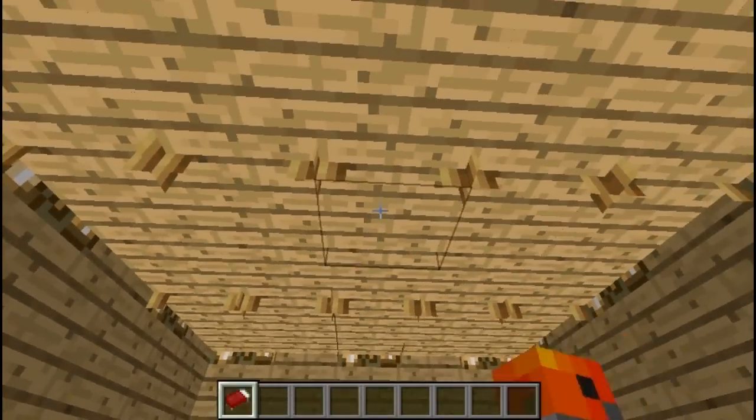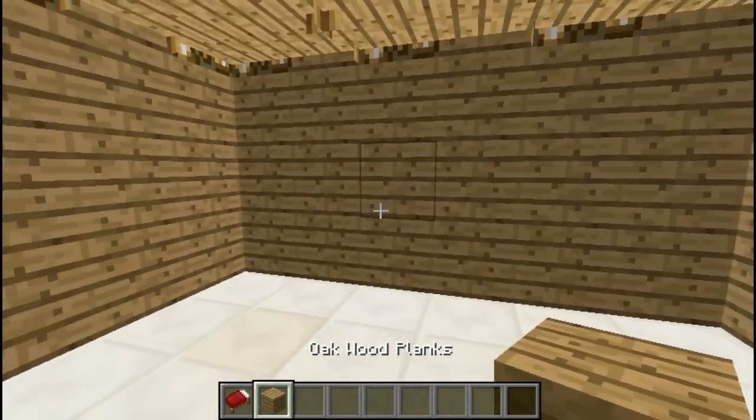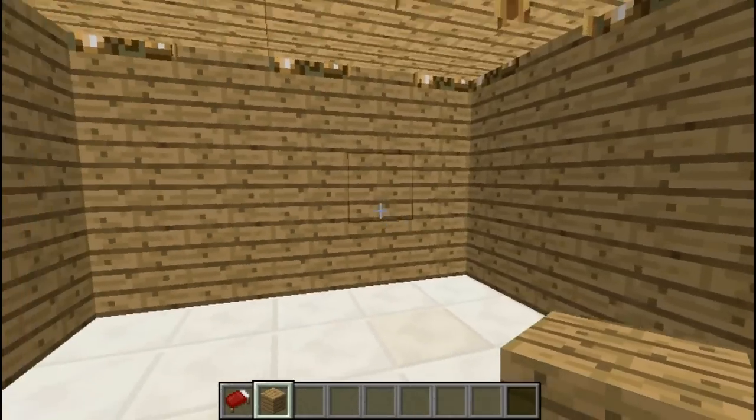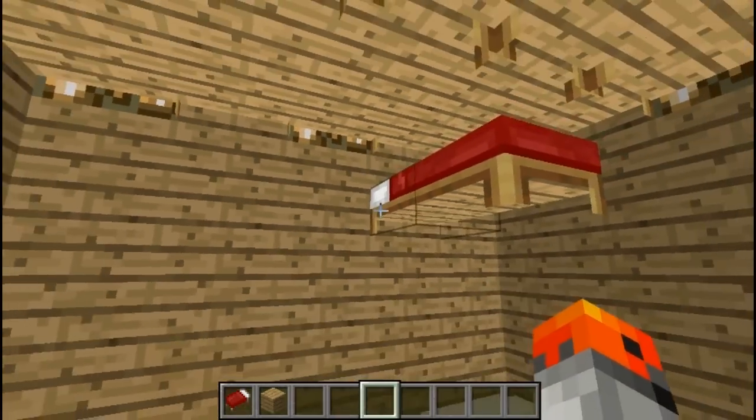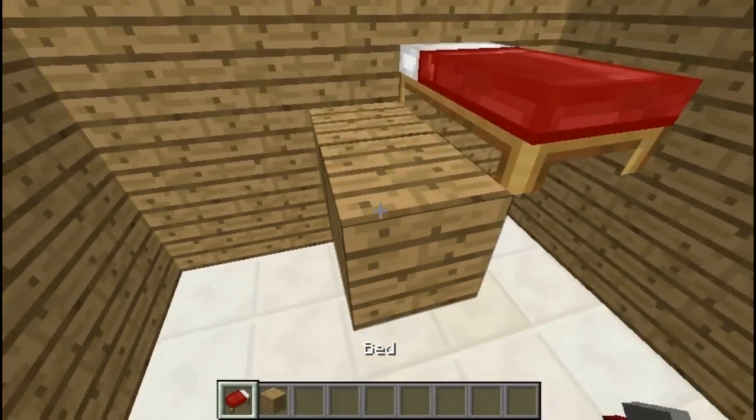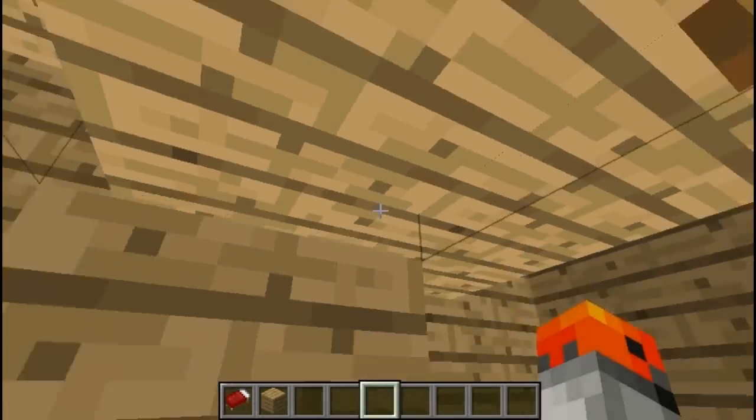And the way you would go about building this is very simple. You just need to place your bed like this and break the blocks beneath it. And now you can create your own roof and just repeat the pattern like this.